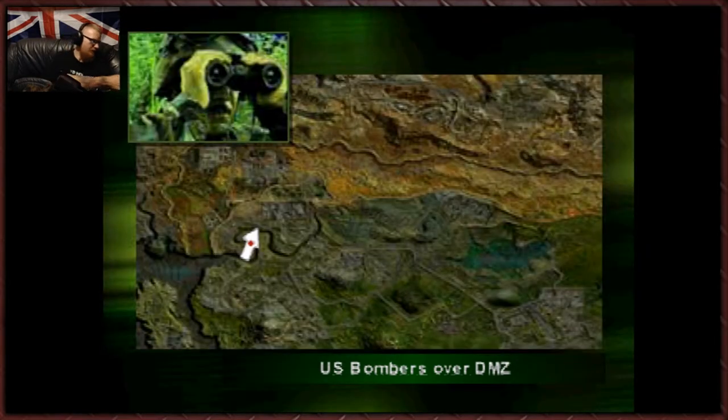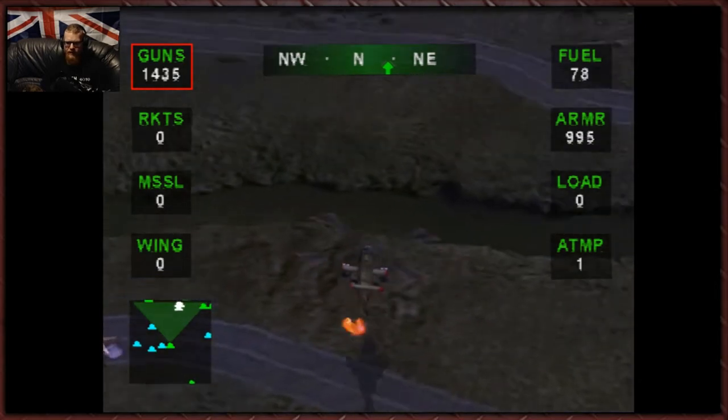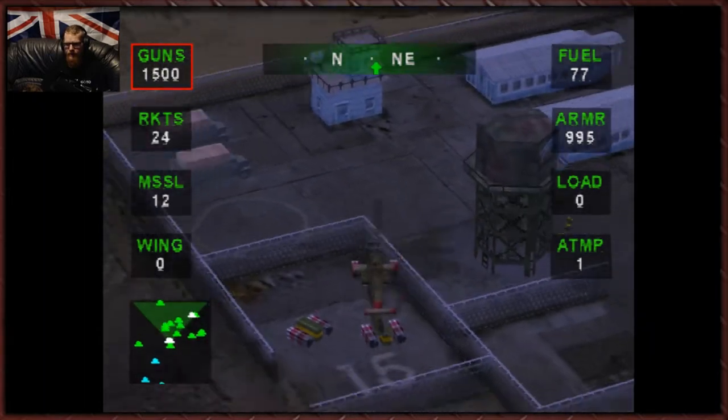This is Cisco 8, we have a visual, targets are locked, commencing bombing run now. Kick back and enjoy the show. Nice — I would love to see the casualty report for this. Make it rain. I like the way they show that stock footage of a nuke going off. This could have escalated into World War 3. Evidently that was LeMond's plan for King.